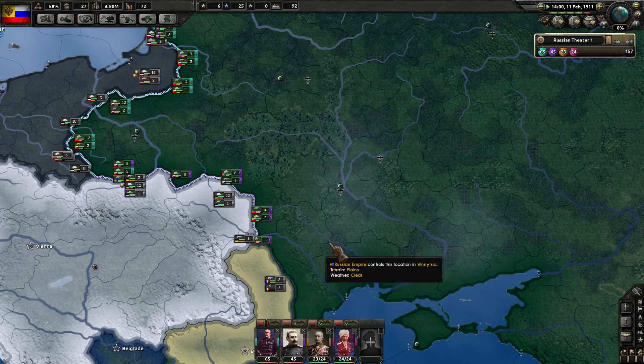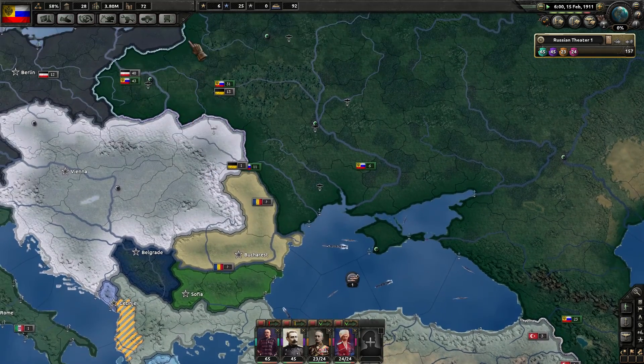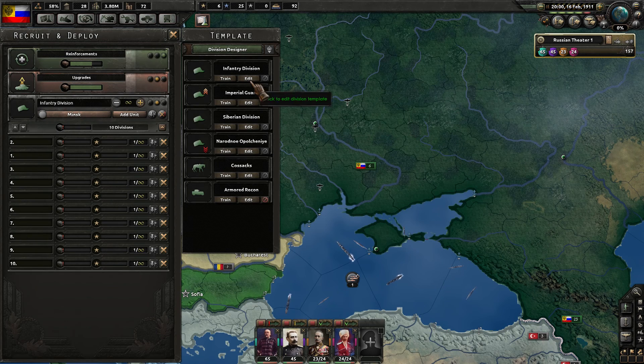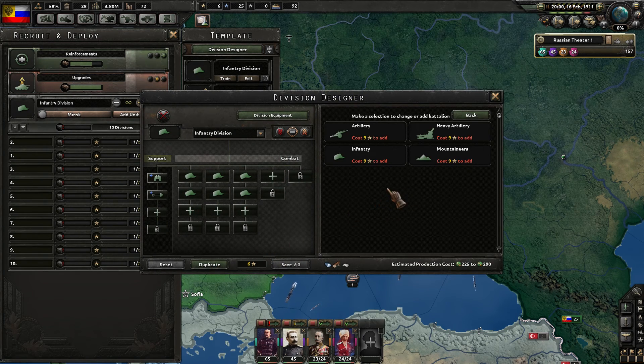Look at how much we are unfavored here — the enemy is considered stronger, of course. Vest pocket camera is finished, so let's pause. I need to continue boosting up the infantry, but it does cost nine army experience to add.